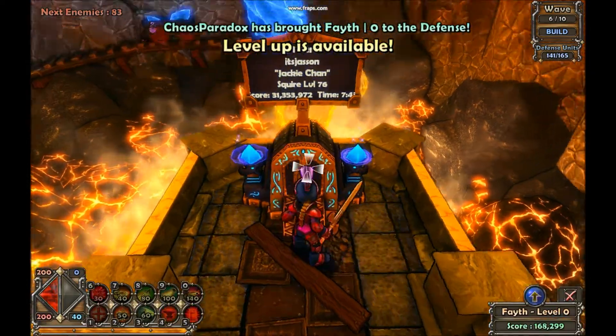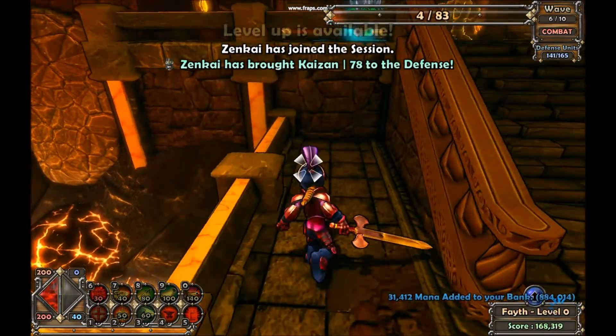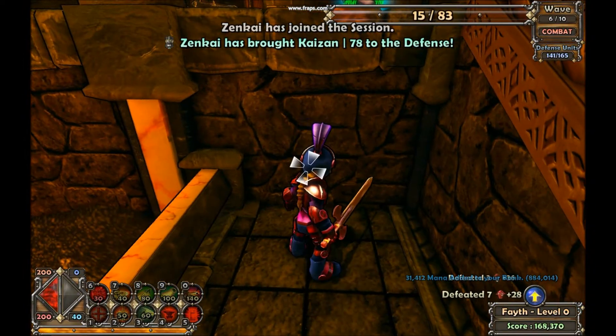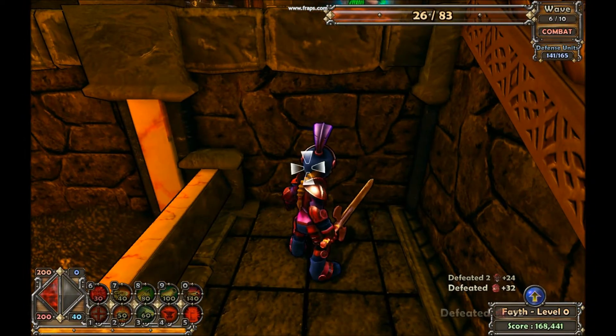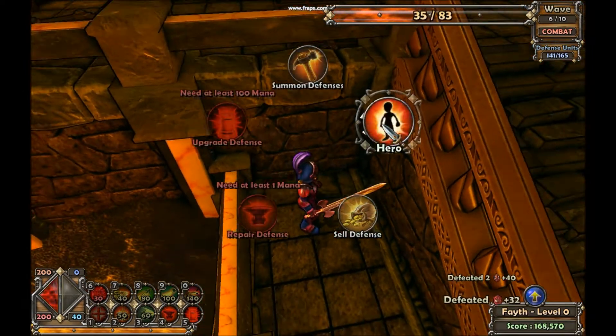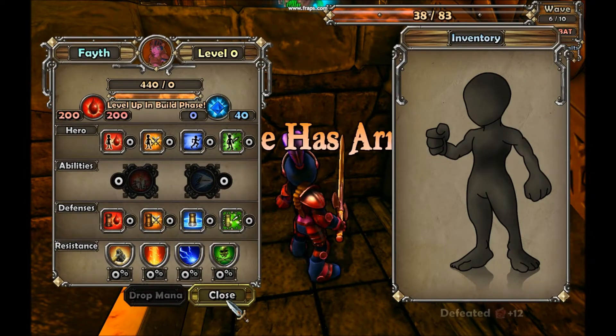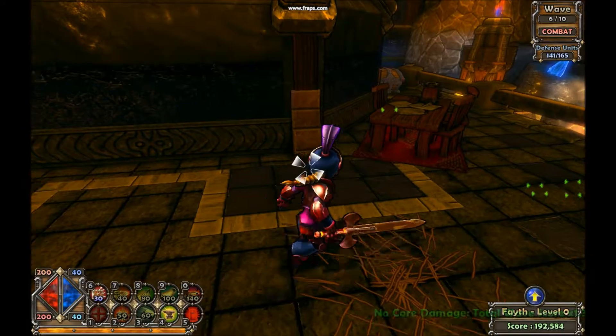Brand new character, level zero — let's get this rolling. I'm just going to go from wave to wave skipping the waves and then afterwards I will show you exactly what I do. In this video I'm going to show you how to do it on a squire, but before I had a squire I was doing this on an apprentice just fine.